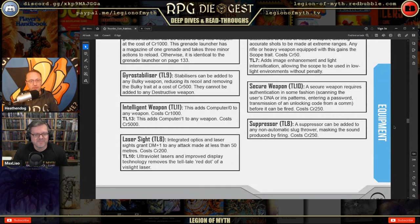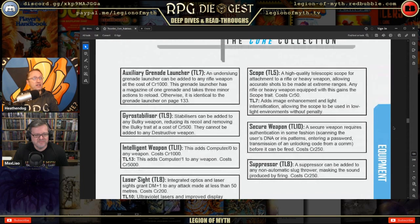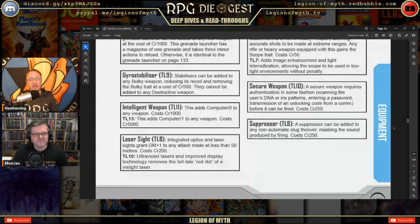Weapon options include scopes, security weapons that require DNA or fingerprint authentication to fire, intelligent weapons, laser sights, and gyro stabilizers. And that's it for weapons. In summary, Traveler 2E from Mongoose has a lot of equipment — most of it you won't care about. It depends on the tech level of the planet, and the referee will need to screen this material beforehand to decide what's available.